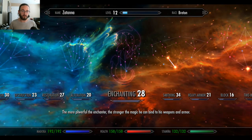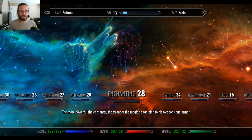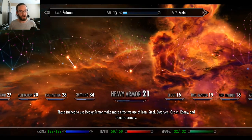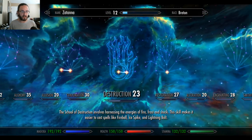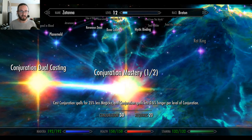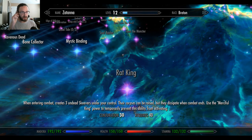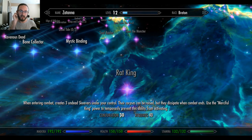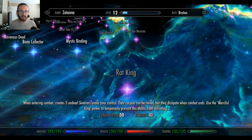I think I might have to make a fourth part where I do the crafting skills — like Enchanting and Smithing. Alchemy should have been part of that. We're already at 23 minutes, let's go. Conjuration — we know Dual Casting and Mastery, same as usual. Rat King: when entering combat, creates three undead skeevers under your control. Their corpses can be razed but they dissipate when combat ends. Use the Merciful King power to temporarily prevent this ability from activating. Skeevers are not very powerful, but three of them could be a pretty decent distraction.